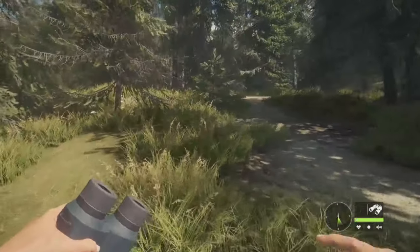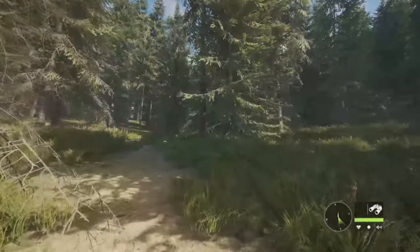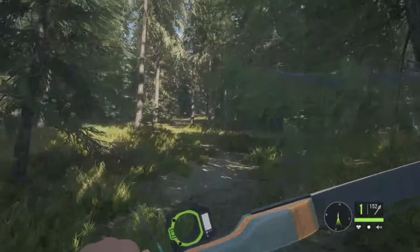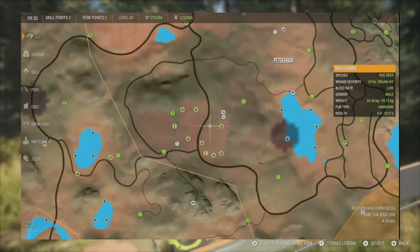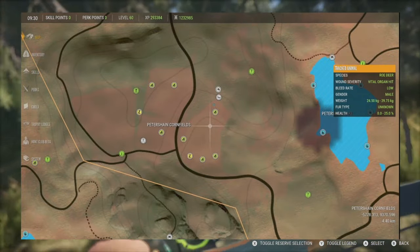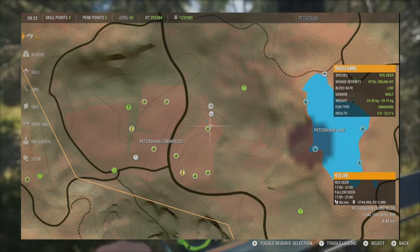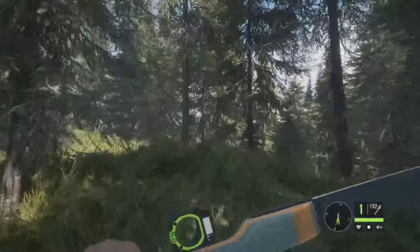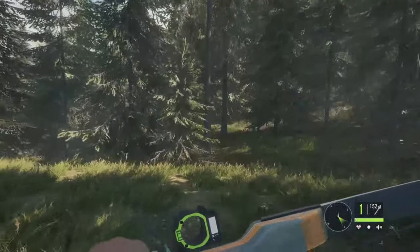Hey guys, welcome back to the channel. Today we're here on Hunter: Call of the Wild, out on Hirschfelden, doing a hunt with the new Stenberg Take Down Recurve Bow. I did a hunt over on Silver Ridge Peaks yesterday with this bow and had a lot of fun, so I figured we'd bring it along. The other reason I'm out here is because I found a level 9 Legendary Red Fox on the map — he was crossing through this field around 1630, probably heading to his drinking zone at 1700. I've set up a tree stand and put out an electronic caller to try and ambush him. But first we're going to hunt about five or six animals to get started, then we'll go take him down. I really do hope you enjoy this video — if you do, don't forget to like and subscribe. Let's jump right in.